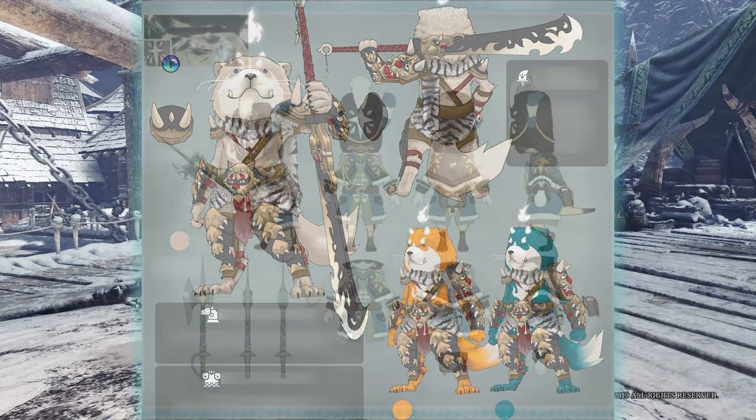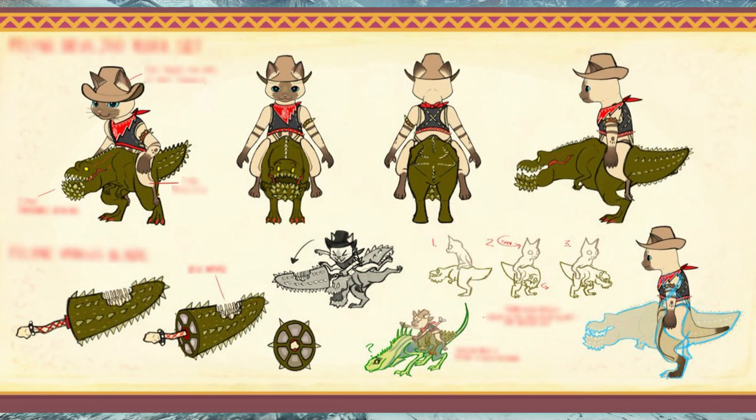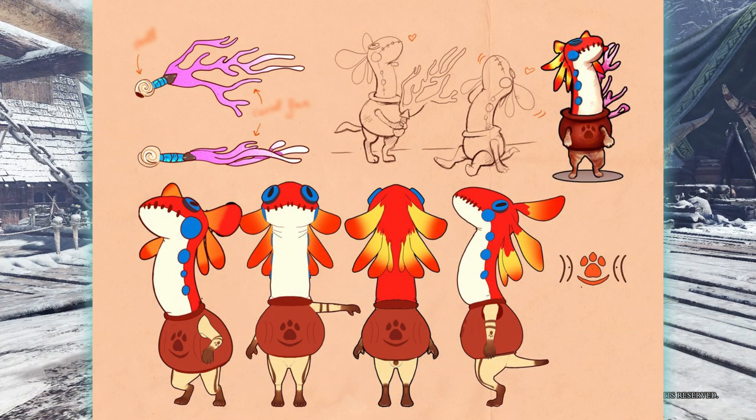Hunters could submit their designs and the winner's design was picked and put into an event quest. This event quest allows us to craft the winner's design, which is that of a Wiggler protruding from a ceramic pot.